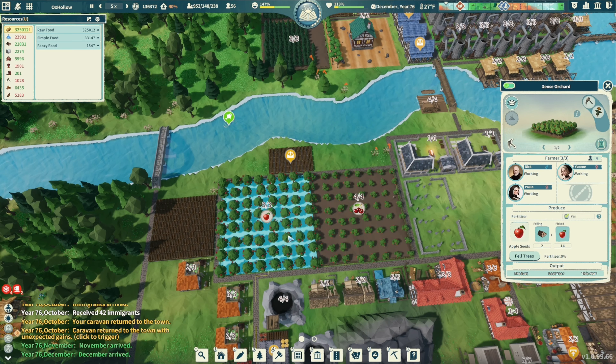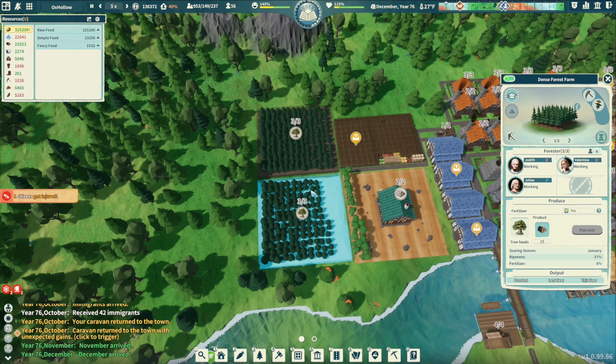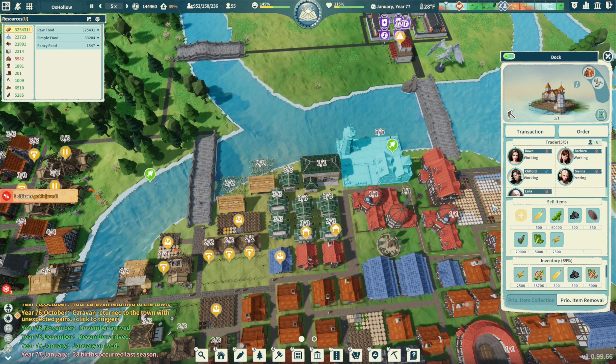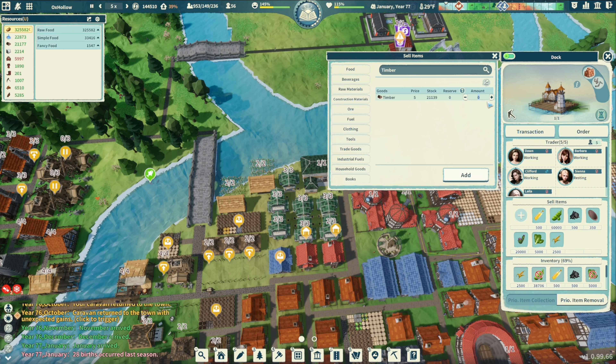We made these huge orchards last time — also dense orchards. We re-put in two dense forests. I can do this, hold on — we can do timber. Let's go — 5,000 and get them working.